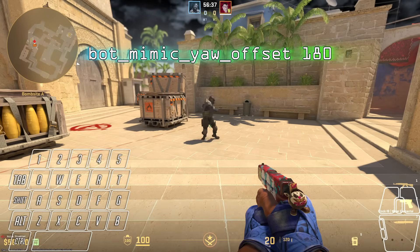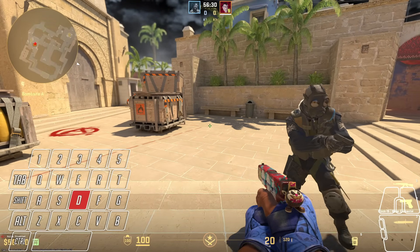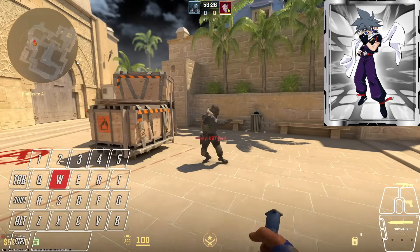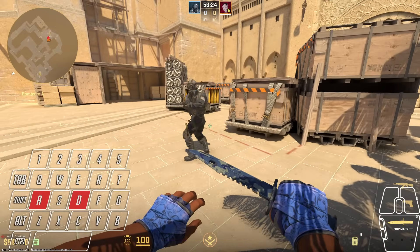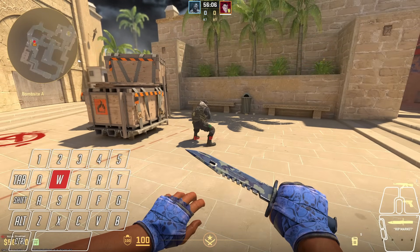Make sure your offset is not set to 180. Sometimes it bugs out and the bot just starts rotating — like your solo queue teammate. Make sure you set it to zero, and the chances of that bug drop down.